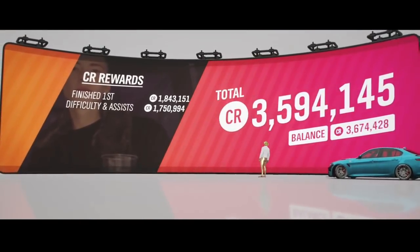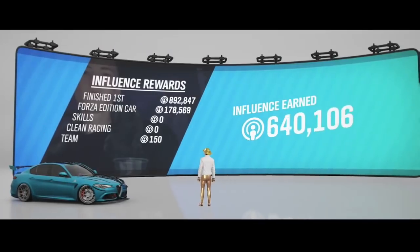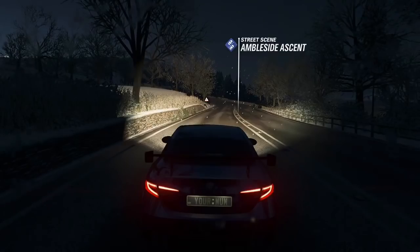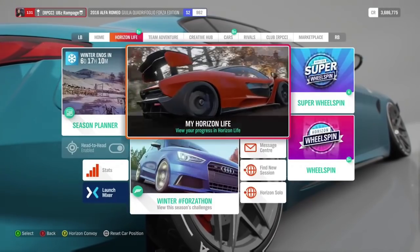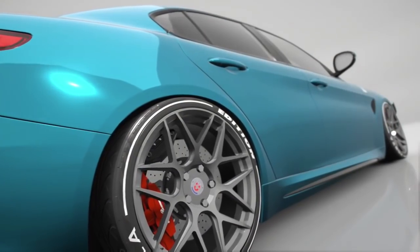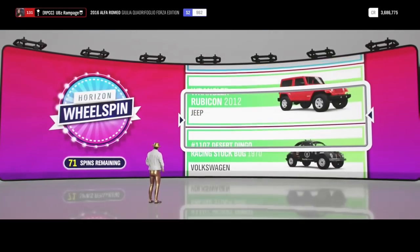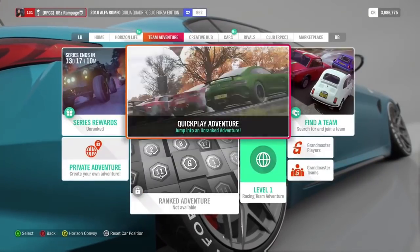As you can see, I got 3.5 million credits, close to 3.6, and 1 million influence. If we pause the game and see how many wheel spins I got from that one race — I got 71 wheel spins, normal wheel spins, and a couple of super wheel spins. So all in all, it's good.